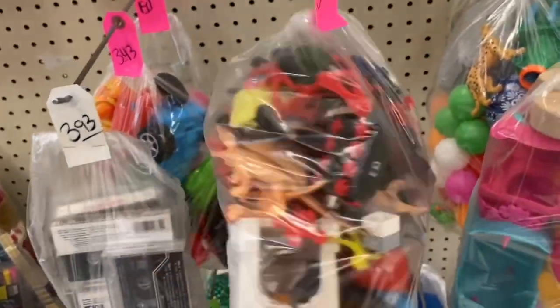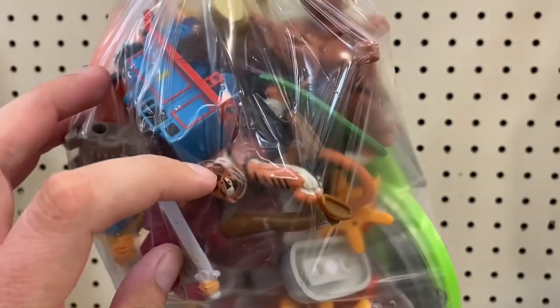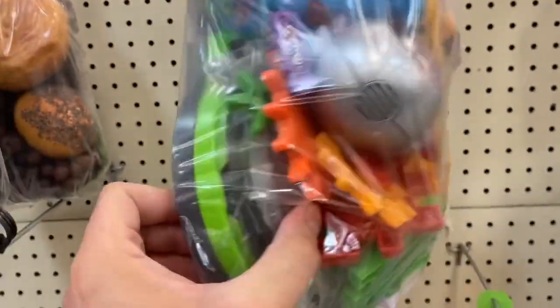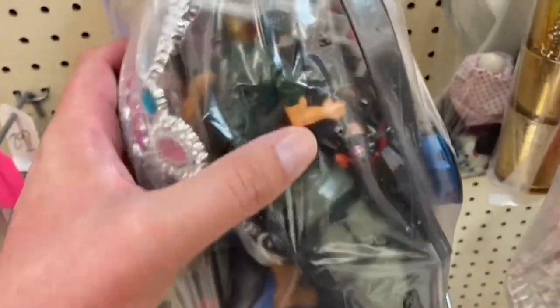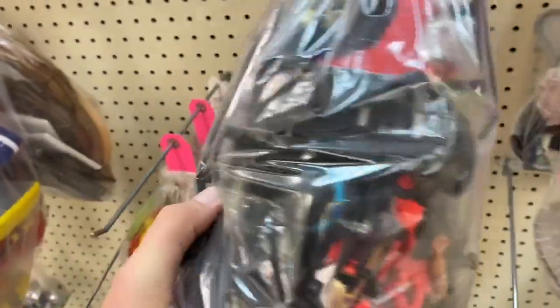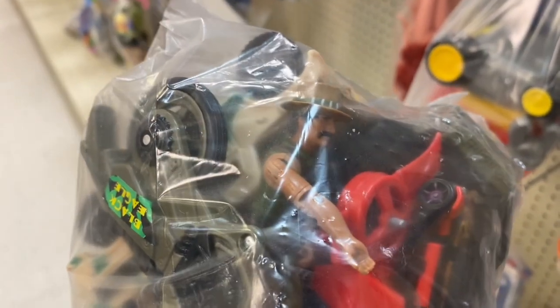Looks like we got a big bag of junk. I don't know what this is - some sort of squirrel, looks like a tiger, maybe from Kung Fu Panda. We've got an action figure in there, looks like a Disney character. We've got a bag with a fireman and an army guy, looks like a helicopter might be in there, some sort of ninja dude. Oh there's a GI Joe! That's a GI Joe. How much is the bag? Three bucks. I think that's GI Joe - it's either that or a Core figure.